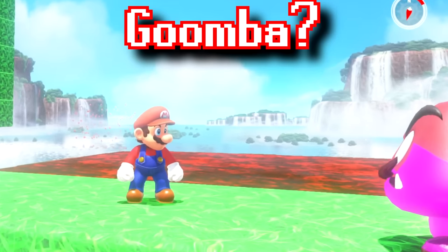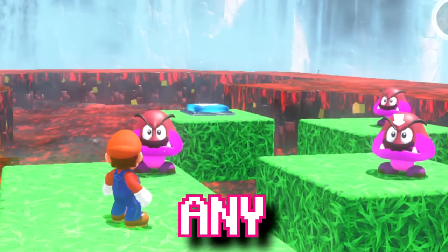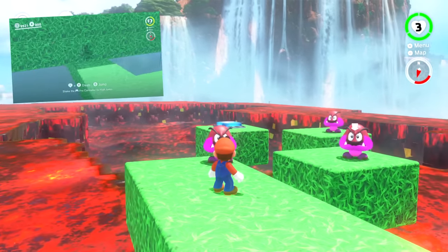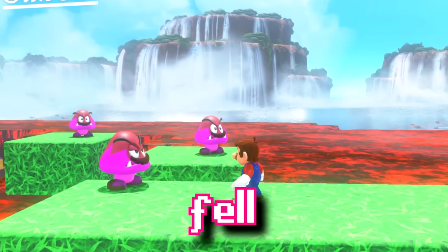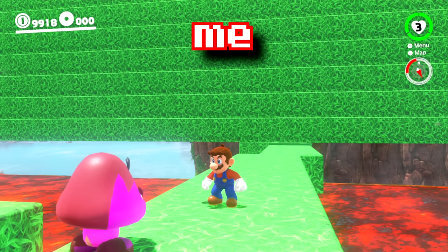The Goomba guards announce: "We are the Goomba guards, and we will not let you proceed any further!" Mario asks why they're just standing there, and they explain they didn't think anybody would make it past the green Goomba's impenetrable wall. Mario throws Cappy at them, but it's a trap — they catch Cappy and declare it belongs to them now.